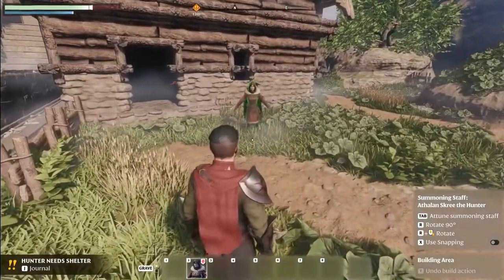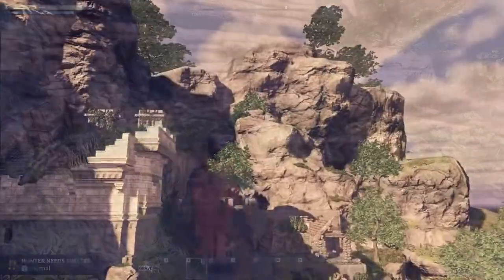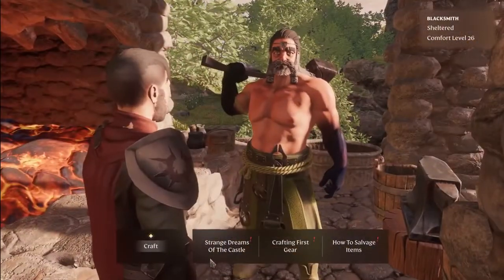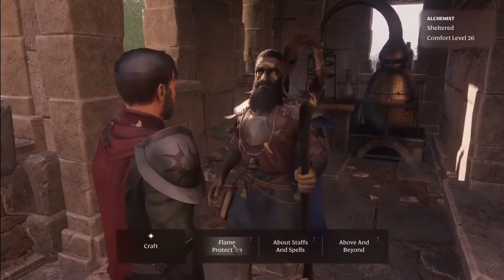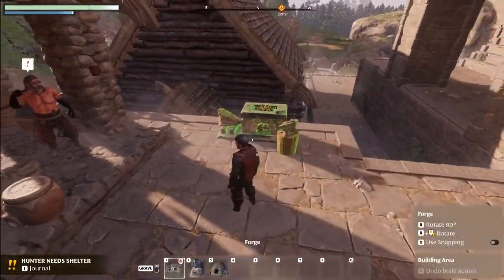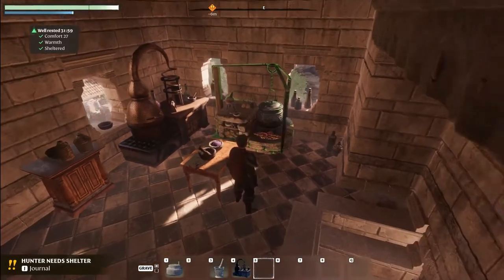On your adventures, you will discover NPCs that you can settle in your base. You will build workshops and housing for them, and they will help you with crafting and send you on quests. Additional crafting stations and NPC props will even further expand your available crafting recipes.